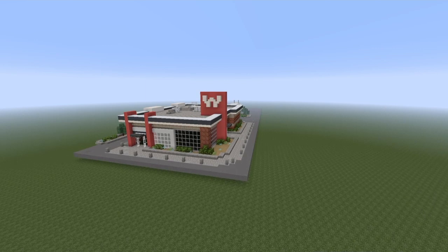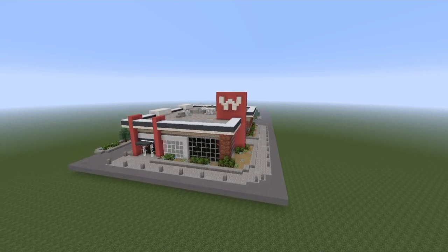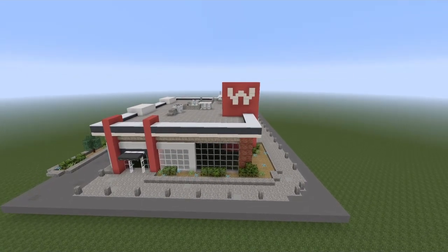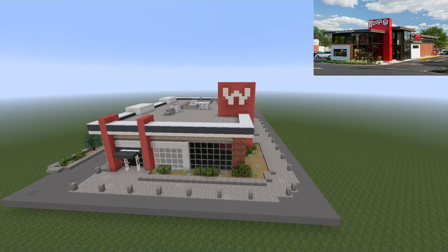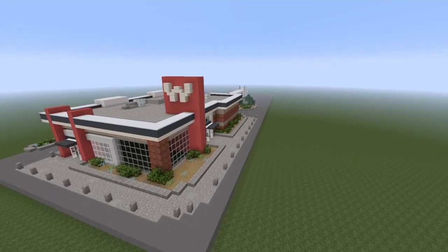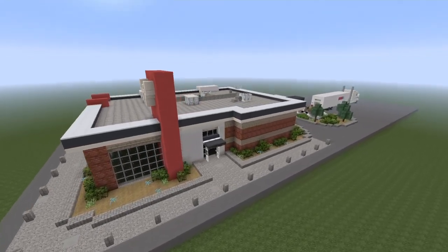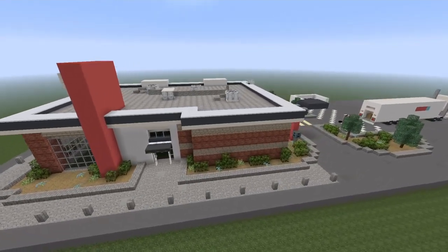Now before we start the tutorial I want to do a little spin around and show you what it looks like, that way you know what to expect at the end of the video. Now if you look up top here is a picture that I kind of went by and this turned out looking like a modern type Wendy's. Coming around this side here, it's not that big of a building, it's pretty simple and I think it turned out looking pretty good. Let me know what you think down below.